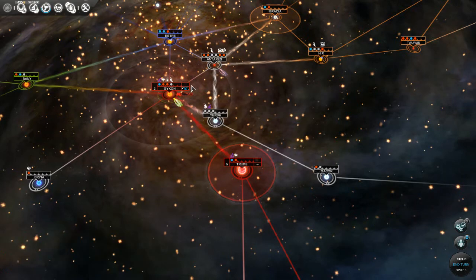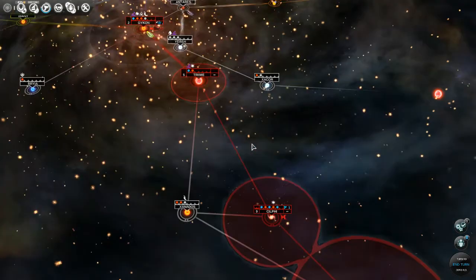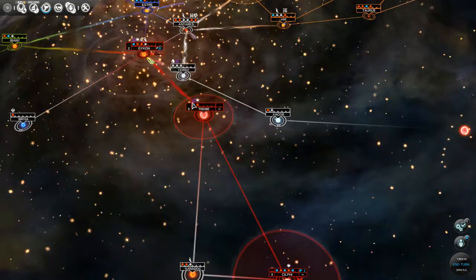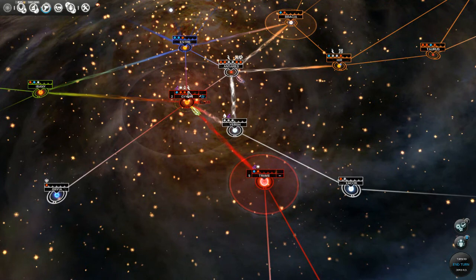This is really the choke point of our constellation. We were lucky enough to start in a constellation that has only one way in and one way out, so we can use that to our advantage and build up all our defensive forces here.